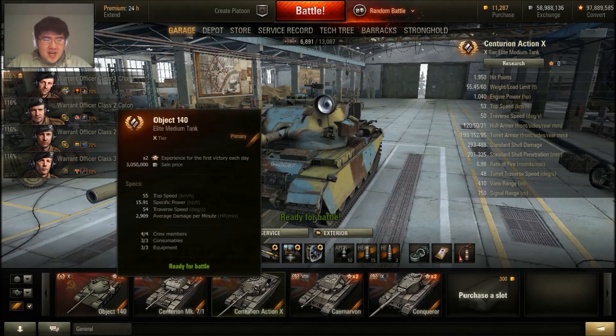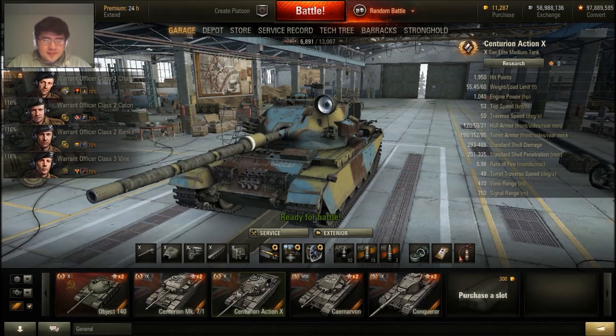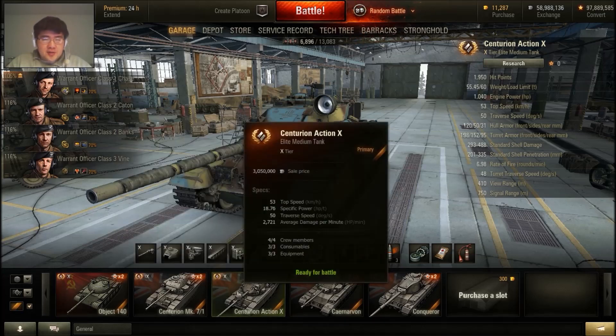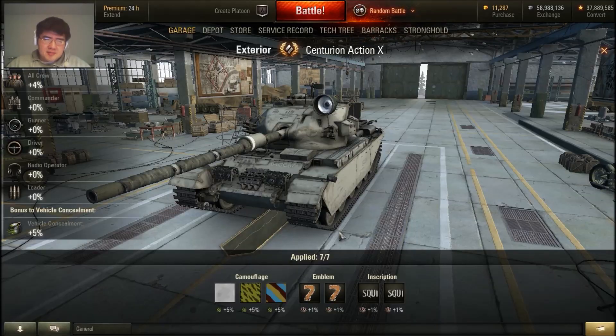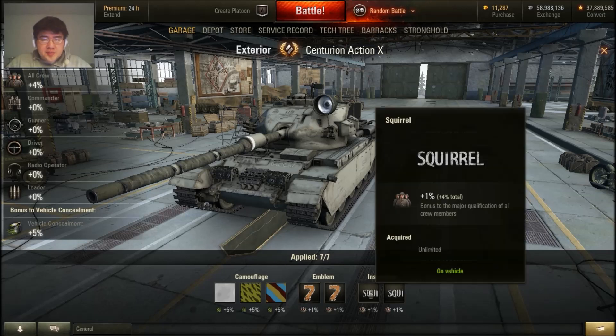As you can see, the DPM is pretty close. The Object is 2,900. The Action X Centurion is 2,721 — that's off by 180. Now, they introduced special features with this patch, which is a bonus to your tank by way of insignia and emblems. So click on Exterior, and you can see that they modified this tab and included bonuses for emblems and inscriptions.